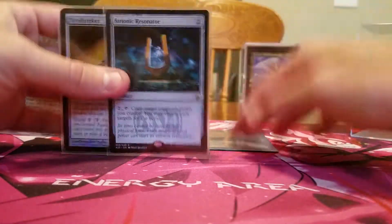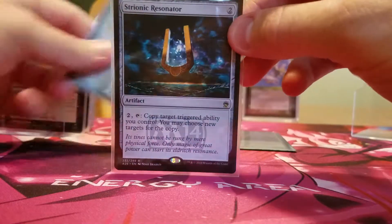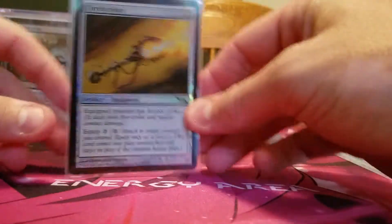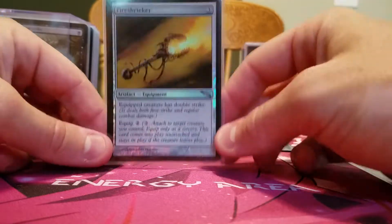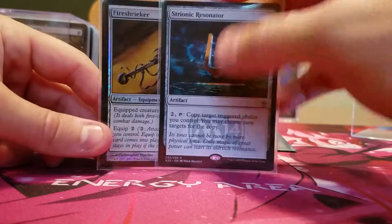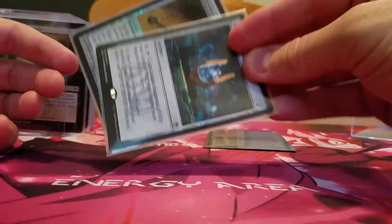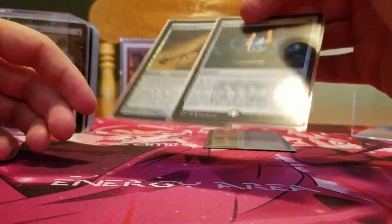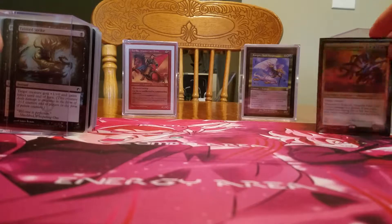The first two cards are the Strionic Resonator. When I deal damage, that ability's triggered and I can pay two and tap this to exile two things. I even put in a Fire Shrieker to deal double damage, to exile two things that way — each time it deals damage, it exiles something, which is kind of sweet. I like the fact that if you mess with me, I can attack you, pay two mana, and exile either three or four things with these two cards. It's a good way to bring the pain and remind people not to attack you.